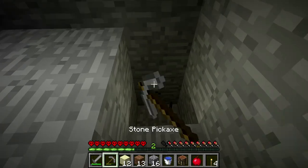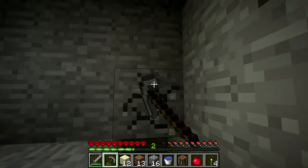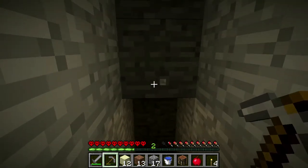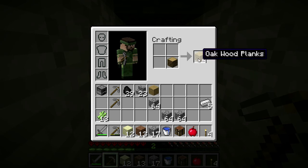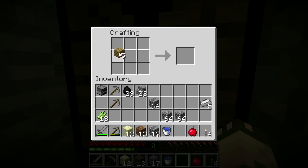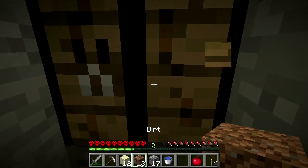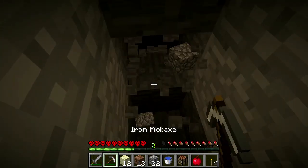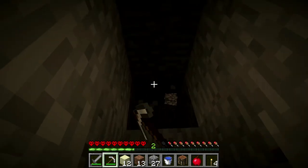I actually have quite a bit of cobblestone now so I'm going to skip that for now until I really need it. I have just enough basically to make a bowl — let me make a bowl now while I'm thinking about it so I don't screw it up. I have a bowl. I'm going to make an iron pickaxe. And we'll hope for the best. Let's go ahead and head back down — this will help me get there a little quicker.